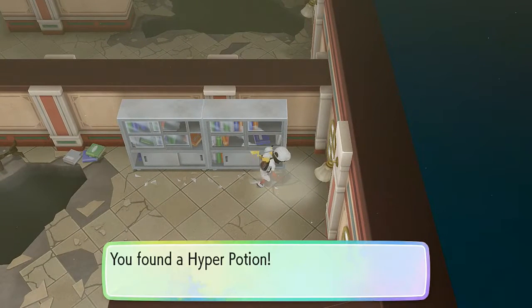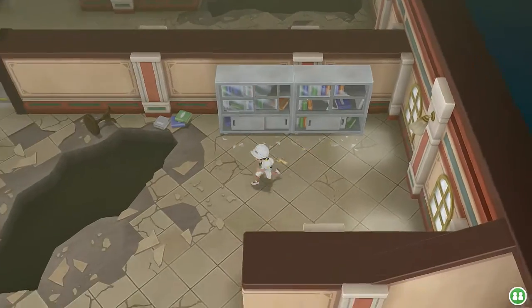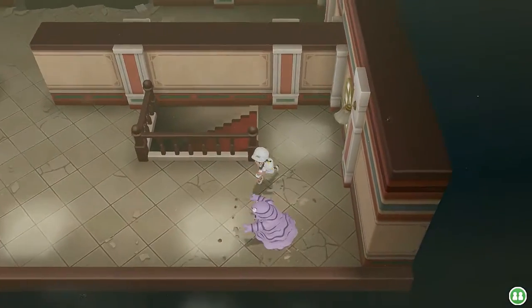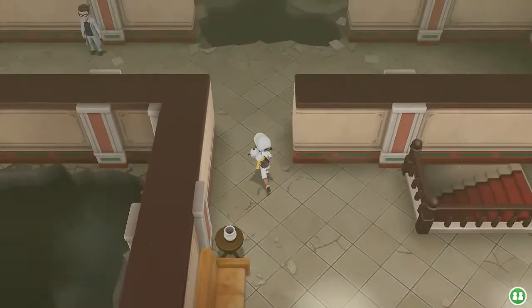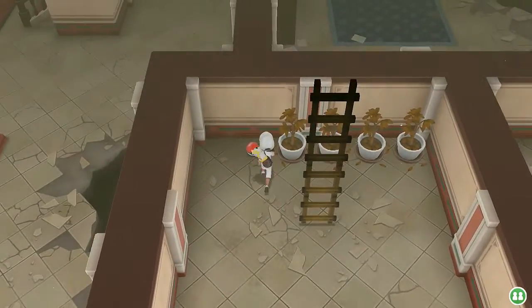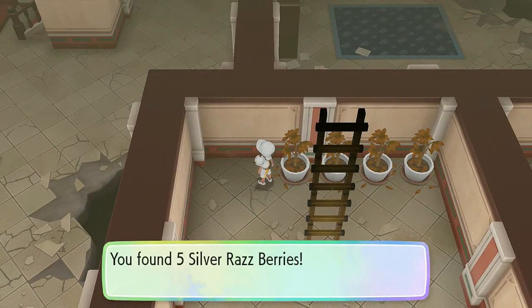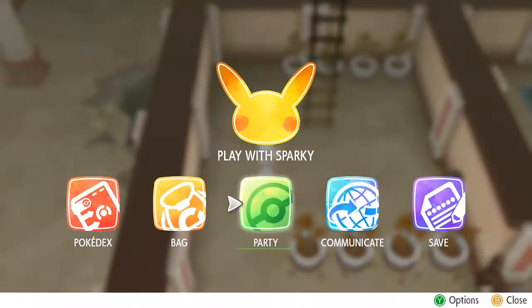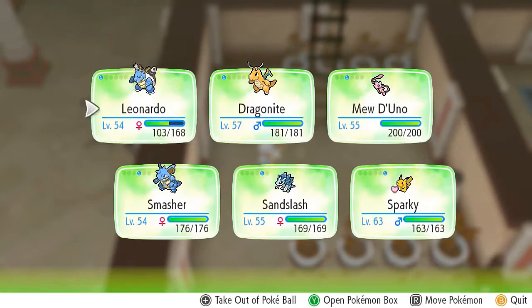Let's go straight for that Pokeball — we find ourselves a Hyper Potion, which is great. We just need to get to the other section; I believe there were some stairs waiting for us. We found five Silver Razz Berries — I believe we used only one against Articuno. So we're going to be moving our Pokemon. Let's go with Sandslash; haven't used that guy in quite some time.